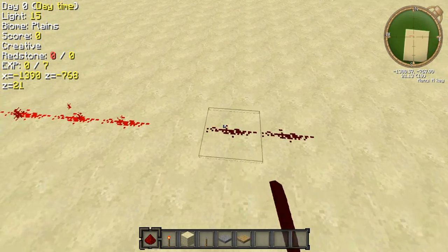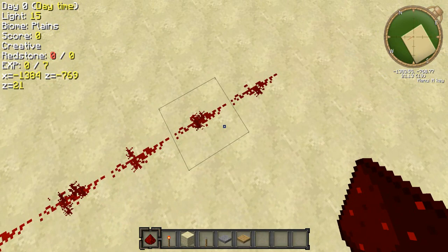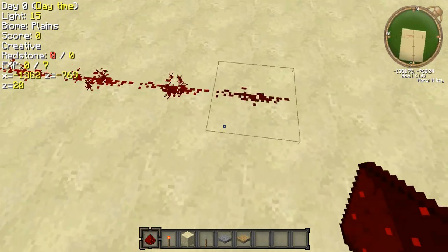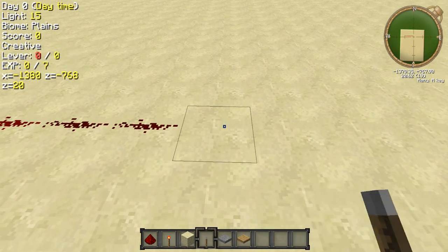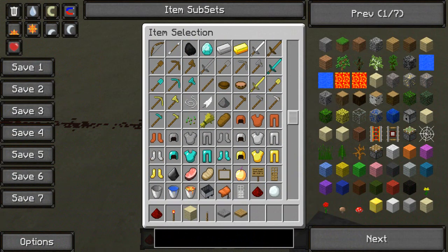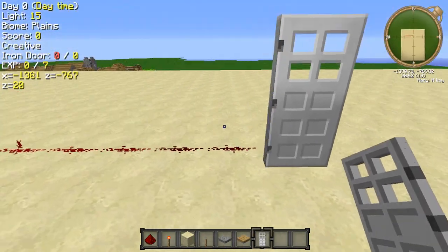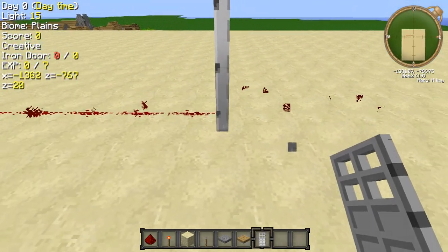Redstone will actually last — I believe it is 14 blocks and the current will eventually stop. Here, this is unpowered redstone as you can see. Let's put it to, say, a door. It won't power from there, so we'll put the door closer — it'll power.